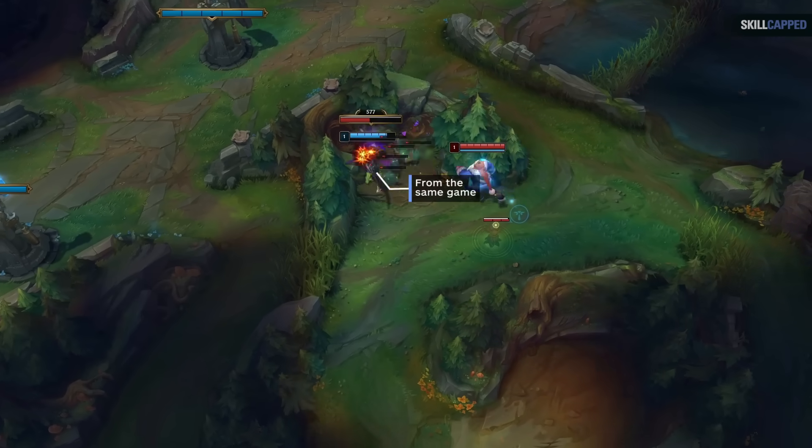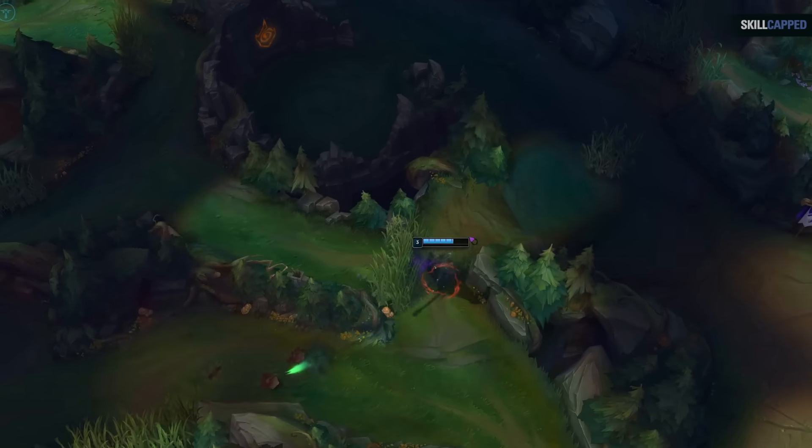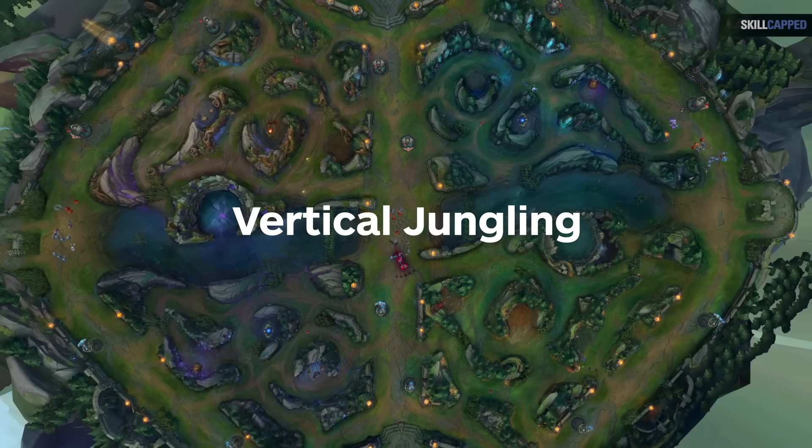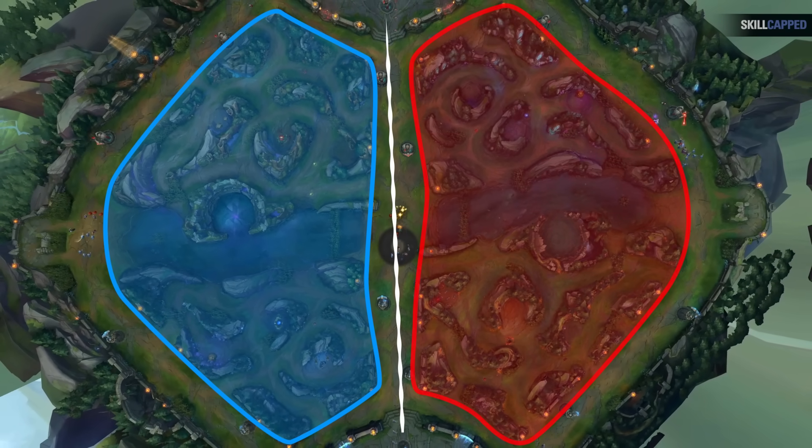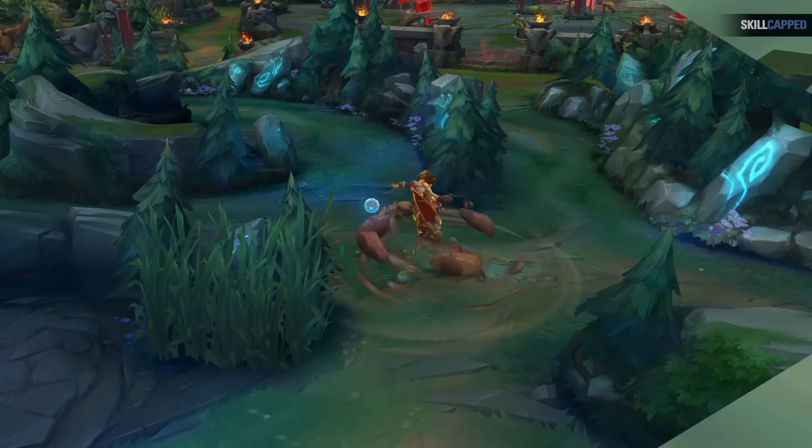The other jungler does the same on the other side of the map, because they both know whoever doesn't do this will be at a disadvantage. This is actually called vertical jungling, since now the map is split vertically — one jungler gets complete control of top side while the other gets complete control of bot side.